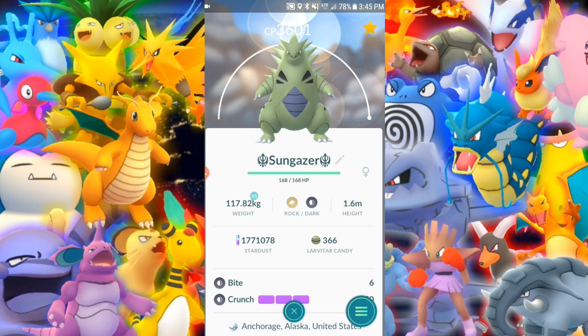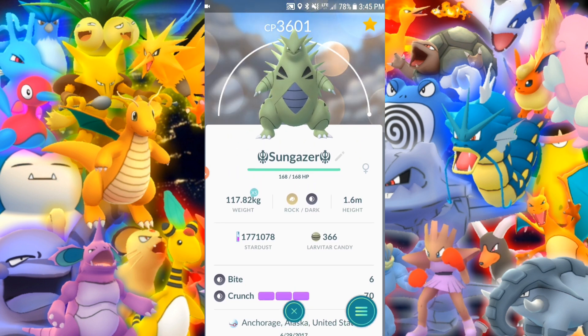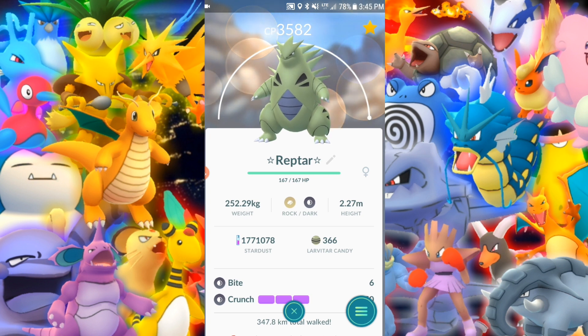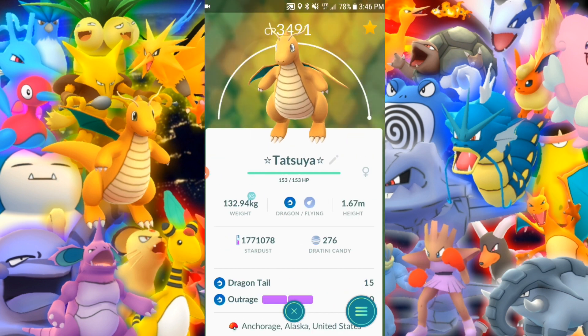This one is maxed out. Maxed it out a little while ago. Bite and Crunch. Another Tyranitar, maxed out. Bite and Crunch again. Preparing myself for Mewtwo with those — otherwise they would have Stone Edge, or at least one of them would, because that's a very nice move.